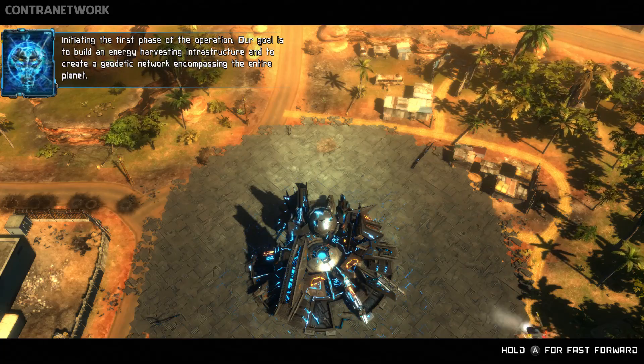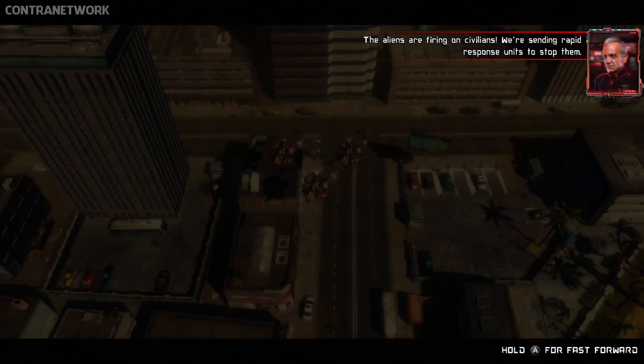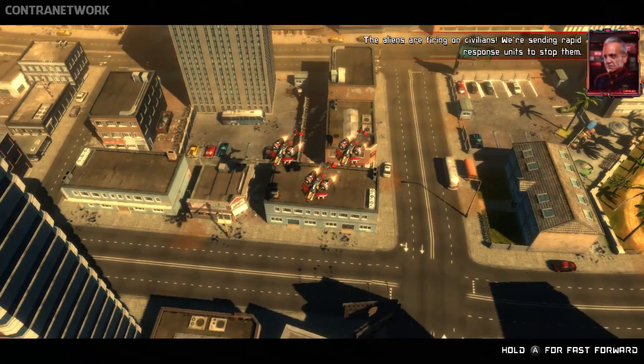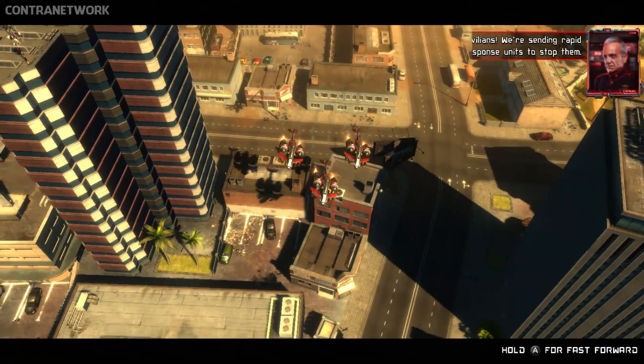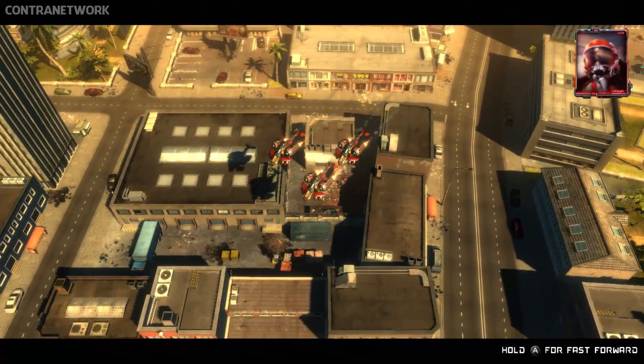Our goal is to build an energy harvesting infrastructure and to create a geodetic network encompassing the entire planet. The aliens are firing on civilians. We're sending rapid response units to stop them. Alpha Squadron ready for action. Let's shoot some aliens.